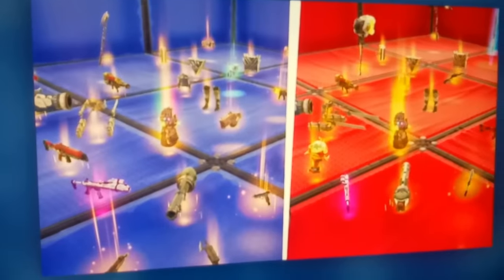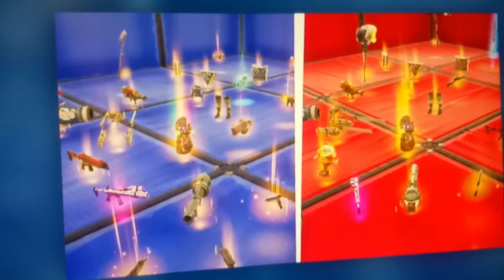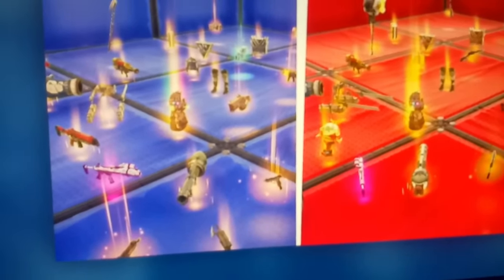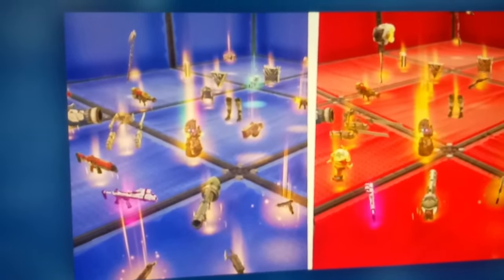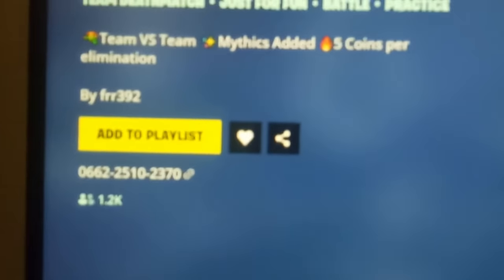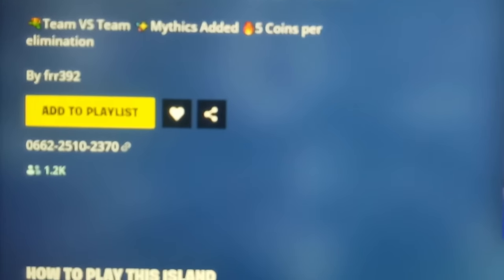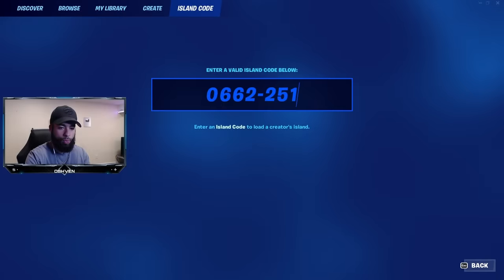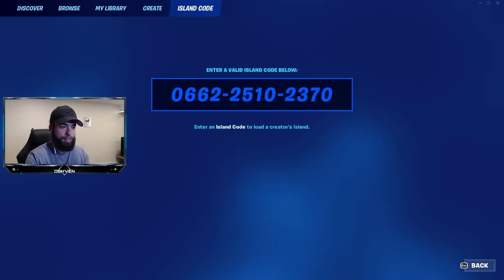Here on screen is the video I've seen, which showcases a map that has all the mythic items within it. Based off the comments on this video, people were saying it's legit. The code for this one is 0662, 2515, then 2370. Let's click enter.